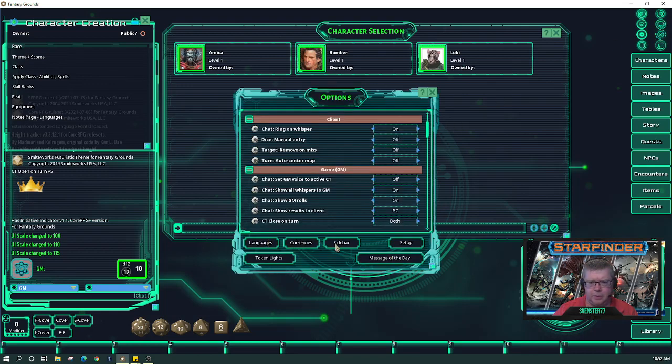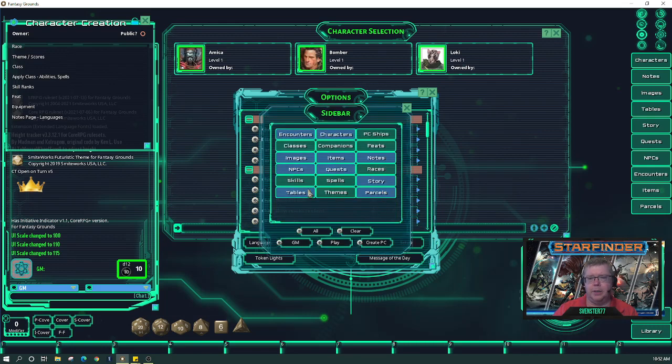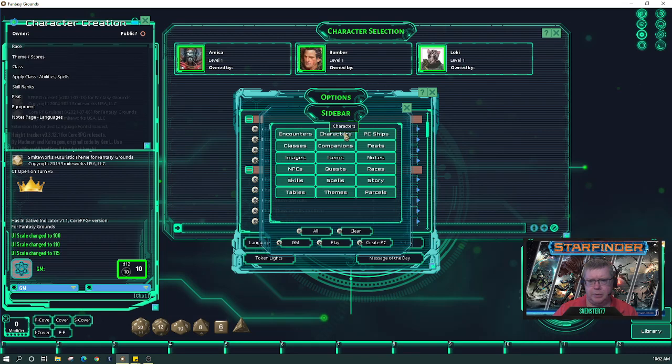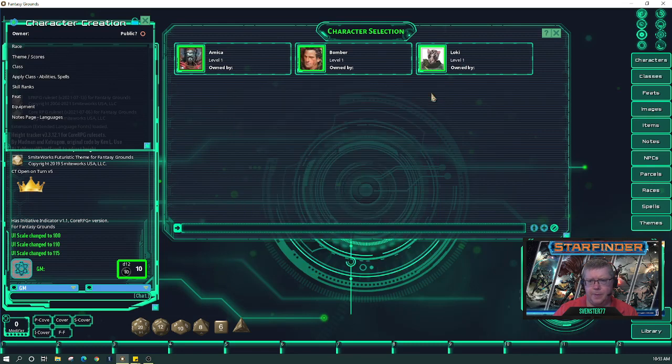So we're going to go to our options and setup. We'll start with clear — don't need encounters, we need characters, classes, feats, images, items, notes, NPCs, parcels, races, spells, and themes. That's what we need to make our new characters.